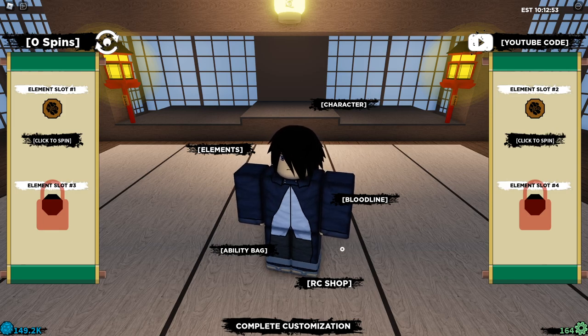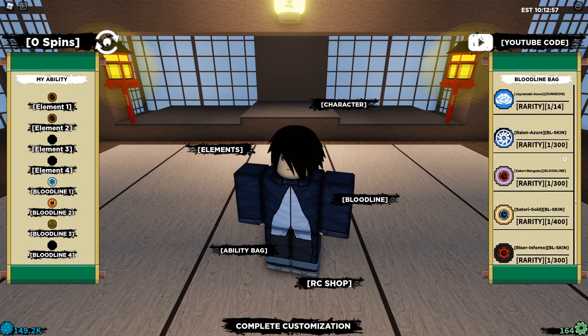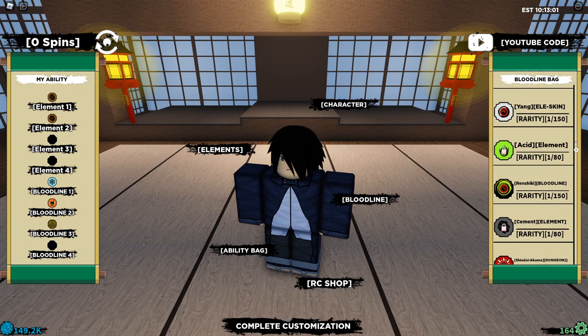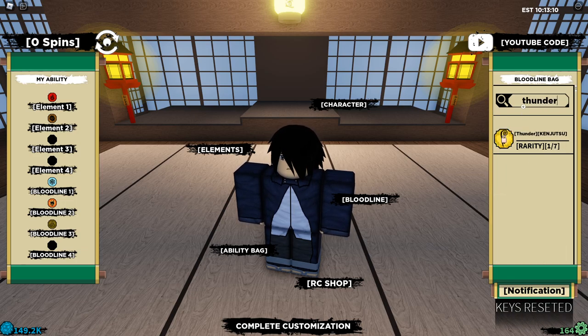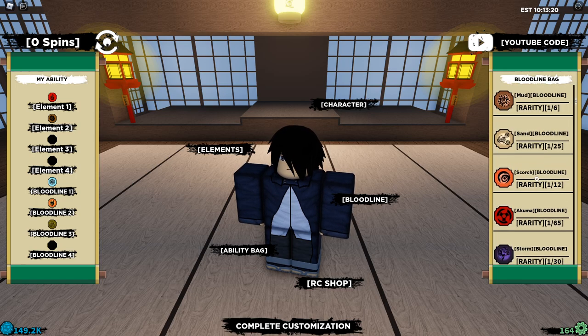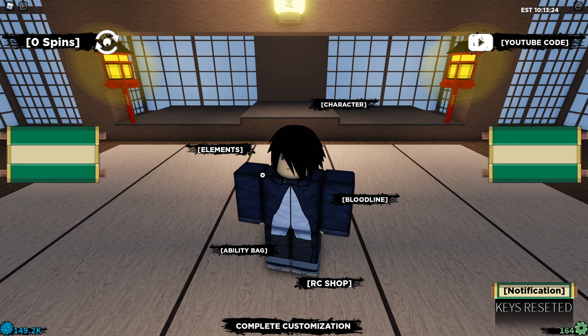We're gonna start off with the elements, which are actually not gonna be difficult at all. I'm pretty sure it's fire and thunder — or lightning — that's what we're going for. Let's search up fire — oh it's flame — so we put element one as flame and element two as shock. We have the two elements, perfect.